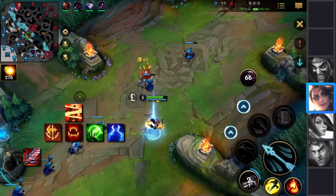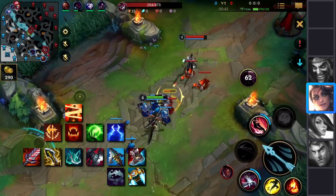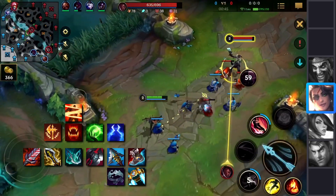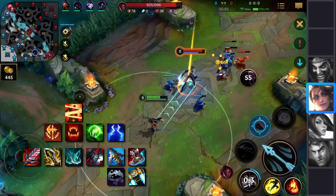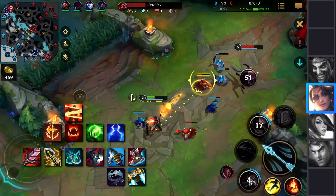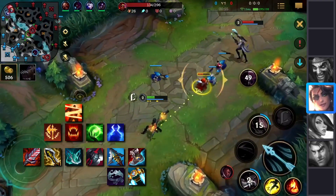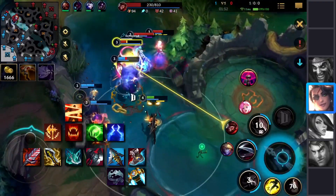For items, you want Bloodthirster as your first item, Infinity Edge, Phantom Dancer, Black Cleaver, and Serylda's Grudge. This champion scales a lot with raw AD because raw AD is the most powerful thing when it comes to your ultimate ability. Another neat thing to keep in mind: your ultimate shoots out a lot of bullets in rapid succession, so Black Cleaver is applied super fast. Combining this with Serylda's Grudge, you have a lot of armor pen and a lot of AD.